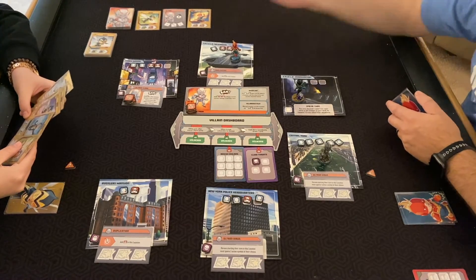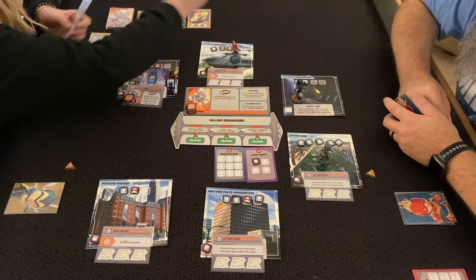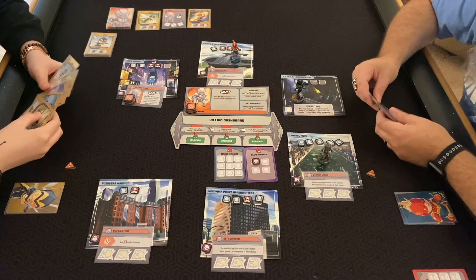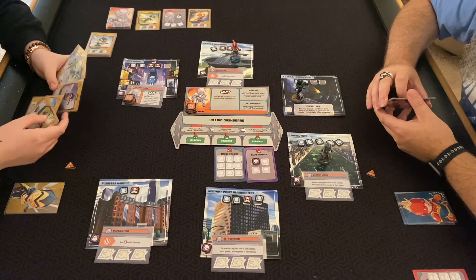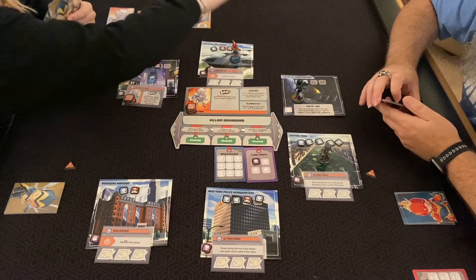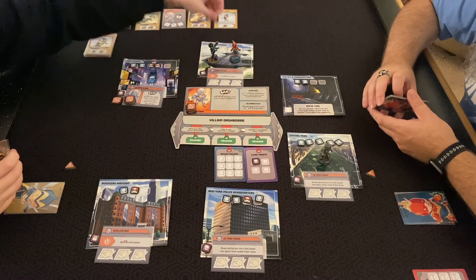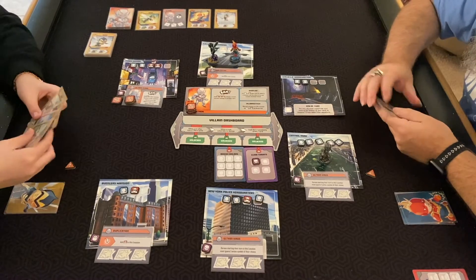You're still going to have two punches no matter what. Do you have a move to here? You can move over here. I'll just stick with that — move, and use my two punches. At least it won't have anymore. Ultron card — there's a move again.